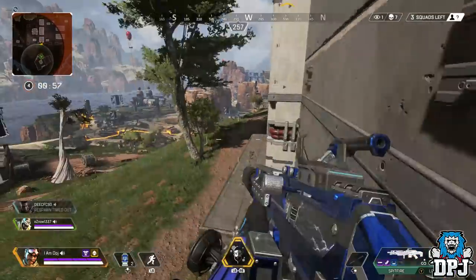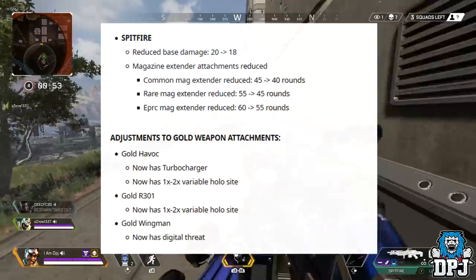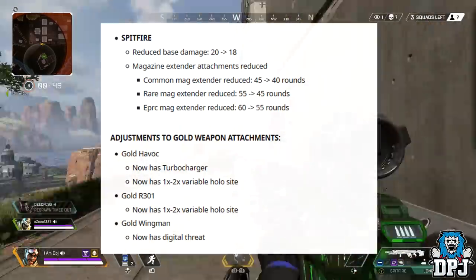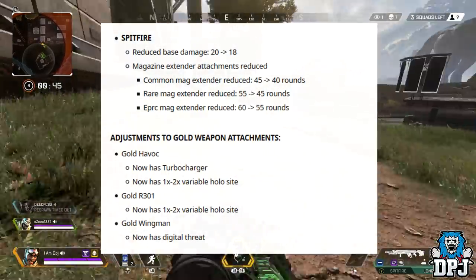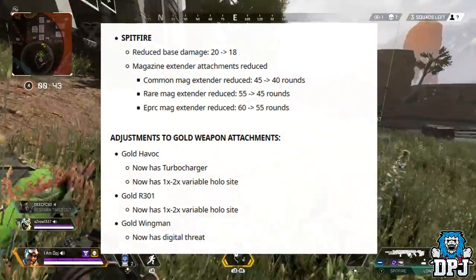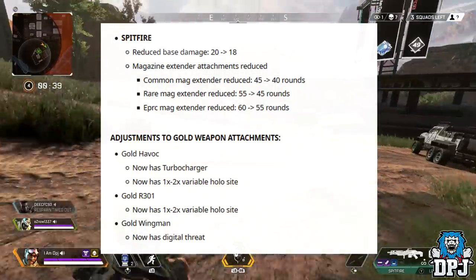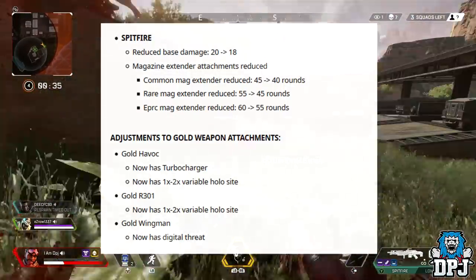Moving on to the Spitfire: reduced base damage from 20 to 18, and magazine extender attachments reduced — common mag extender from 45 bullets to 40, rare mag extender from 55 to 45, and epic mag extender from 60 to 55. Not major changes there; the Spitfire is still going to be a top contender in my opinion — the weapon is just an absolute animal and I don't really see these changes as that bad.